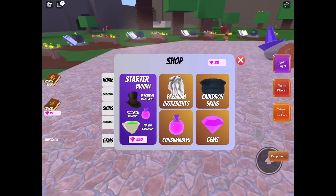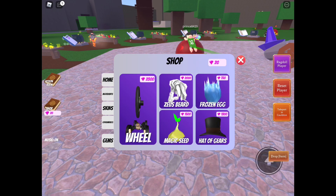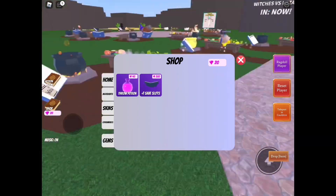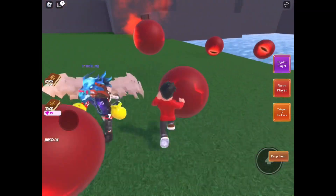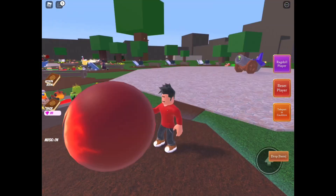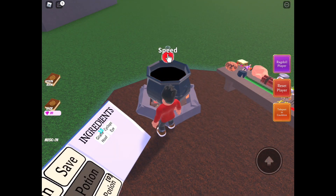You can buy stuff like cauldron skins, ingredients, and also some consumables. Hope you guys enjoyed this video. Make sure you guys subscribe if you want some more videos like this one. Hopefully I could help you guys out. I'll see you guys next time. Bye, guys.